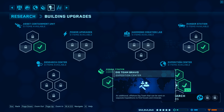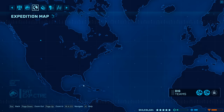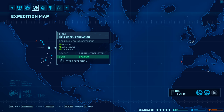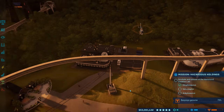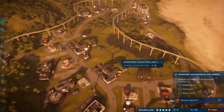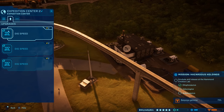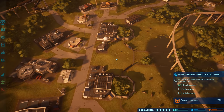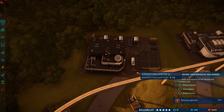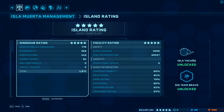We can now have two dig teams at the same time — thank you Malcolm! Checking the expedition map — yes, look at that, there are two open slots. We get to keep the dig speed upgrade AND have two dig teams. Dig Team Bravo is an offshore expedition team so they won't physically be on the island. We finally hit five stars! Isla Tacaño is unlocked — we've done everything on Isla Muerta except unlock the baryonyx and complete the science mission.